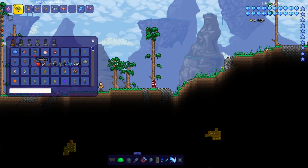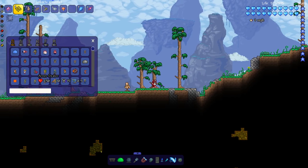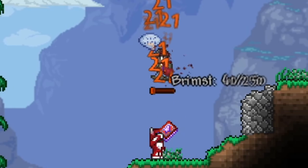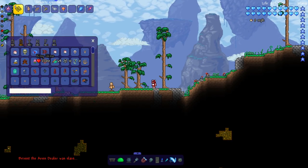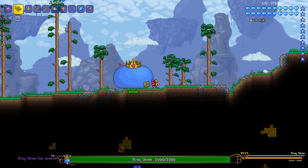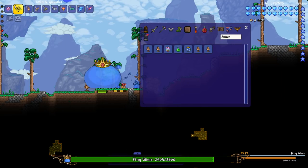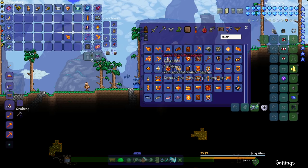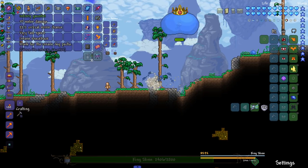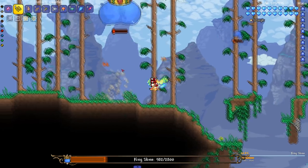Now we're gonna test the gauntlet on a boss — we'll do the test dummy, enemies, boss, and NPCs if applicable. Let's test it on King Slime for now since I don't expect this gauntlet to do much. He isn't taking knockback — most bosses don't. It isn't anything special. Maybe if I rock the Solar Flare armor we can get the stats up. There we go — Solar Flare armor on, and we do 37 damage now, seven more than before.